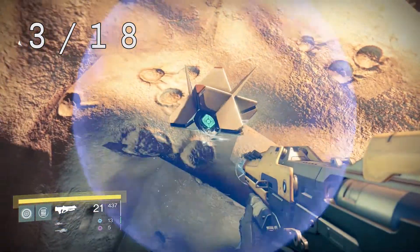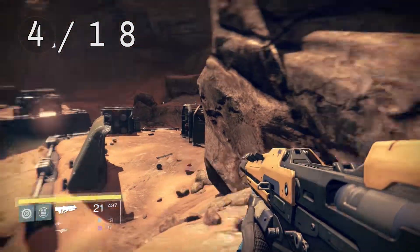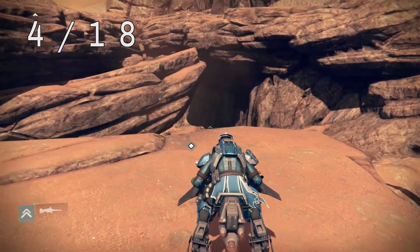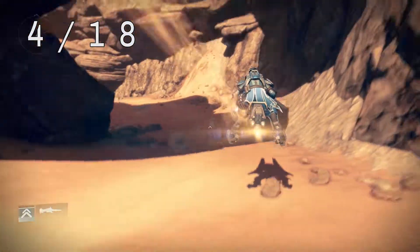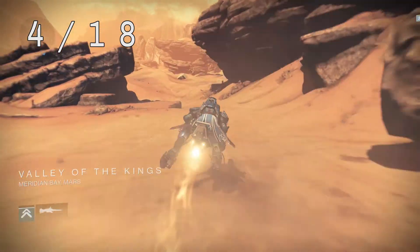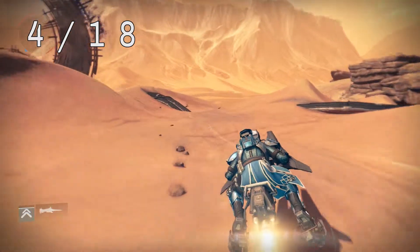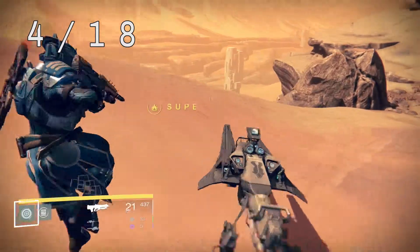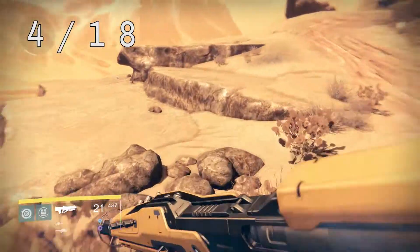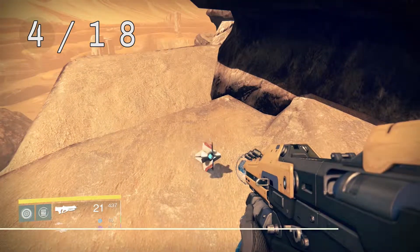For number four, continue out of here and head to the Valley of the Kings. To get there, hop over the ledge and follow the path around — doesn't take too long. From the entrance, head straight across to a three-way fork and take the middle path. Follow it around and you should be on the right side of the giant gate. You can see the dead ghost on the rocks — watch out for snipers in this area.